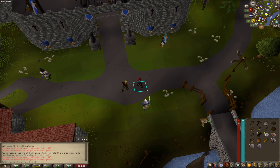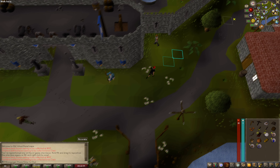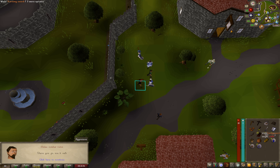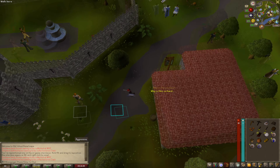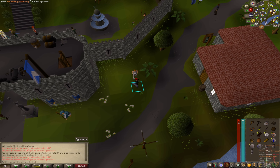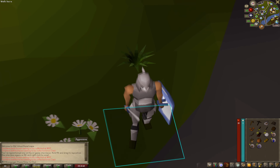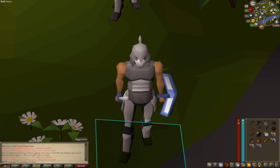All right, here we are in Lumbridge, spawned in for the first time as the Iron Man. We get ourselves our training sword and shield. We do get our Iron Man armor — hell yeah. Look at us, we are an absolute Chad.